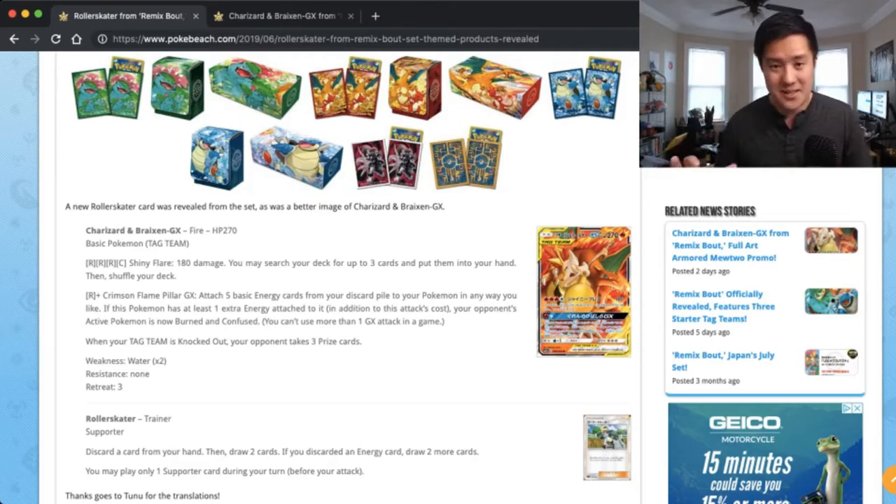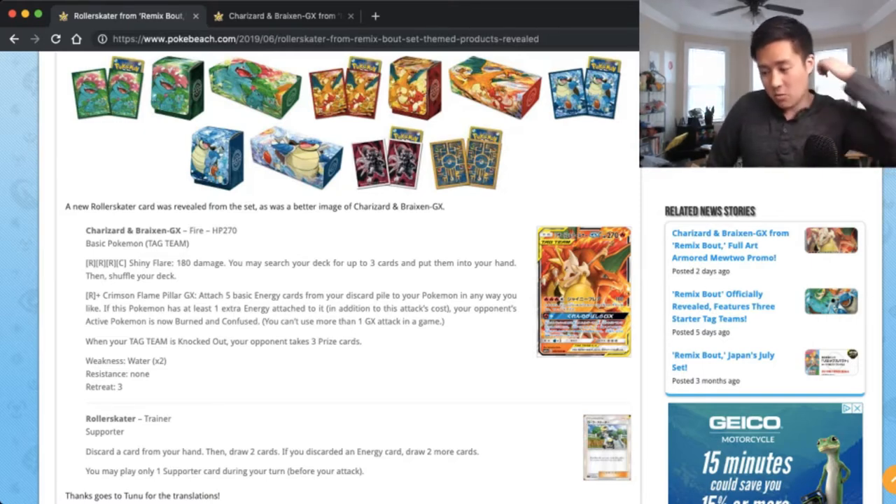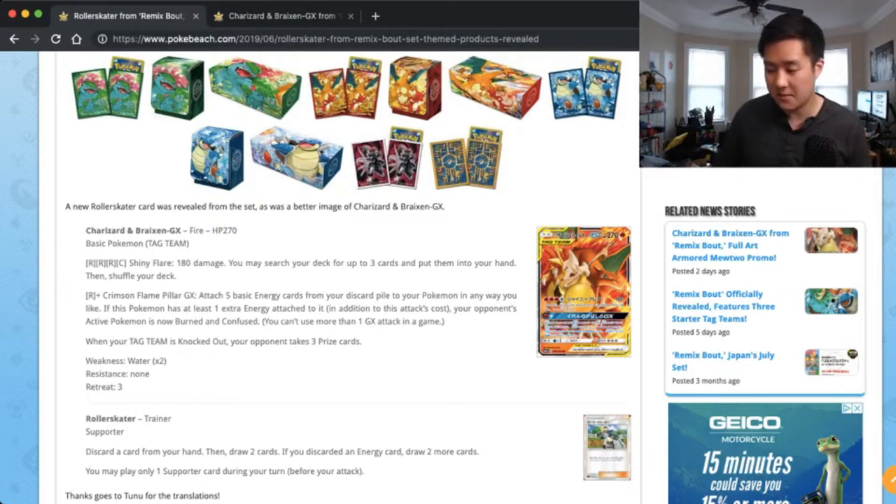This thing is super strong. I'm not sure how it stacks against the Reshizard but there's definitely a lot of potential here. And then the Crimson Flame Pillar GX - for just one red energy, attach up to 5 basic energy cards from the discard pile to your Pokemon in any way you like. This is how you can turn 1 set up or quickly set up for Shiny Flare or ramp up your bench. Then if you have one extra energy, your opponent's Pokemon is also burning confused. I think you don't even need the bonus to make that card worth it.